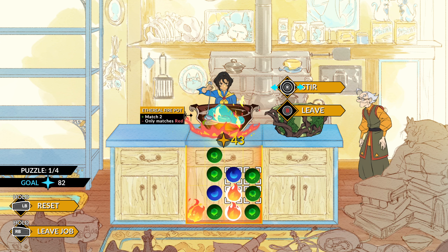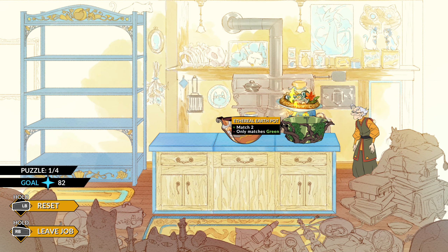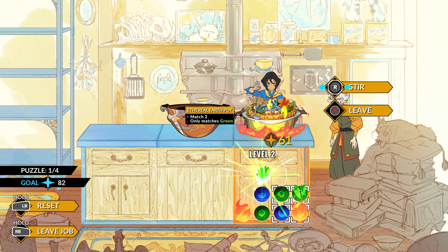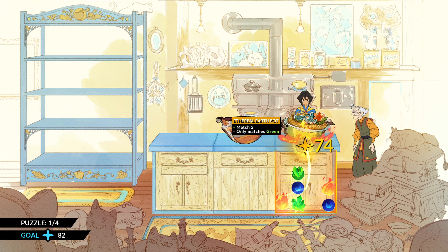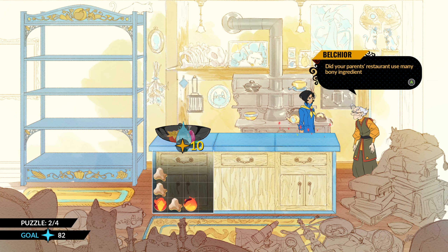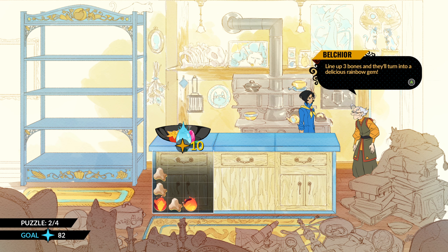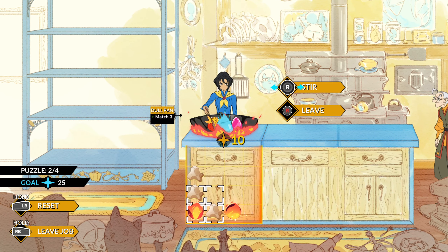It's got a lot of different elements. What it's showing you here is how to use some of these different pots and optimize recipes. We've got different cooking pots here that are able to combine two in a row as opposed to three, so we're able to get some higher ranking elements for meals. Then there are standard pots which require you to match three.